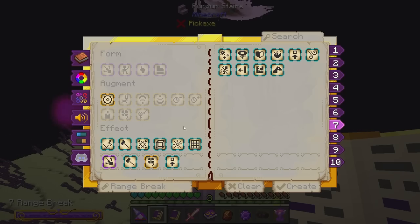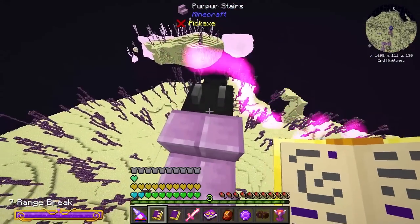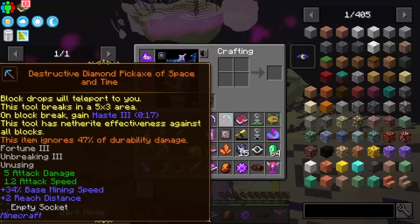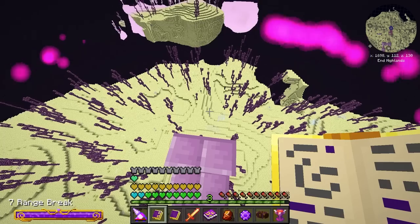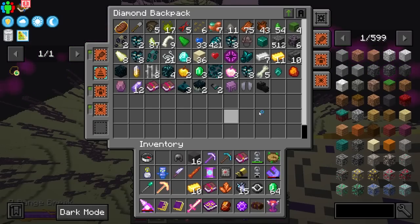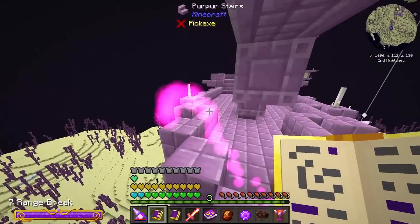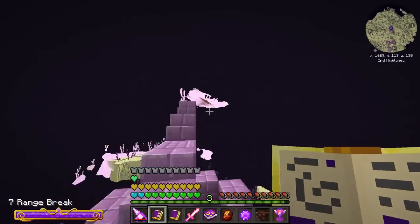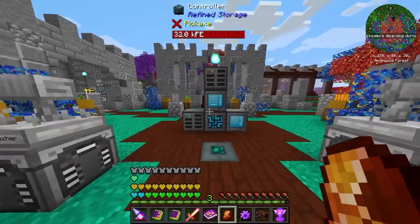I set our ranged break spell to pickup item and tested it - yep, perfect! It went straight into our backpack, which is going to be really helpful when we go hunting these things later on.